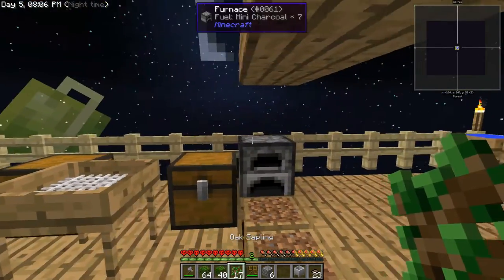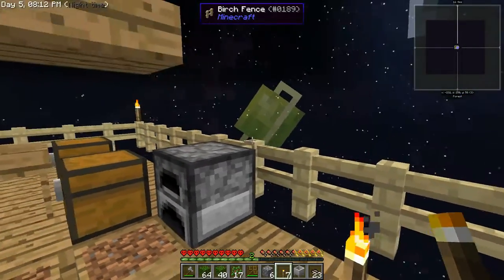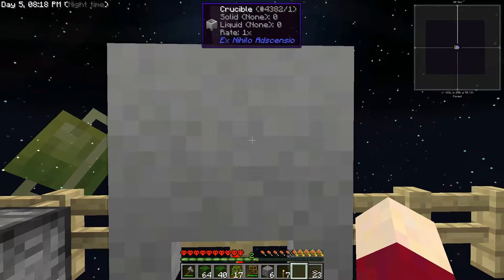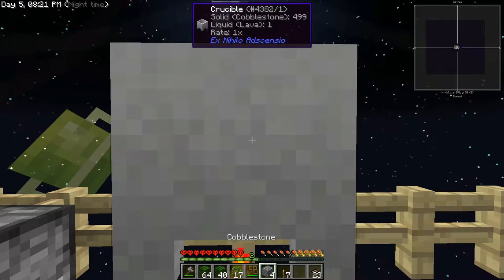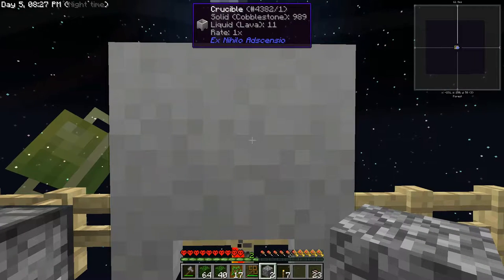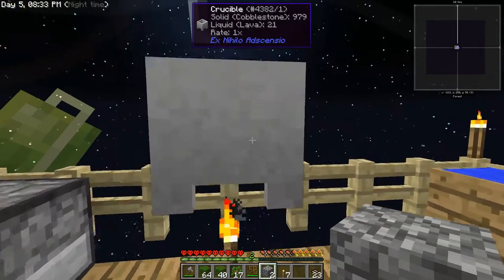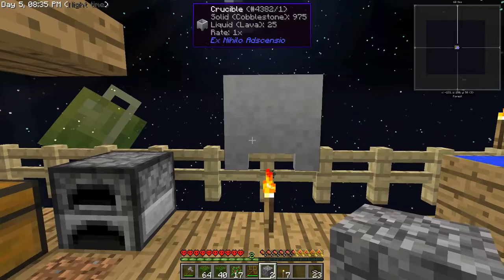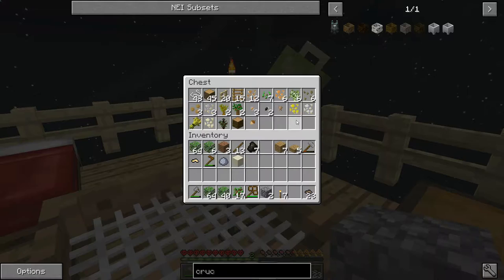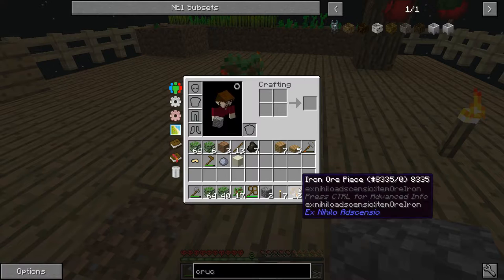Once we have the fired crucible, we place it on top of a heat source. The only heat source we currently have is a torch, so we put a torch down, place the crucible on top, and put some cobblestone in. Each cobblestone makes 250 millibuckets of lava. Four cobblestone in there - it's going to take a while but we will be able to have lava. Also, we're getting quite a bit of iron - I think we finally have enough.